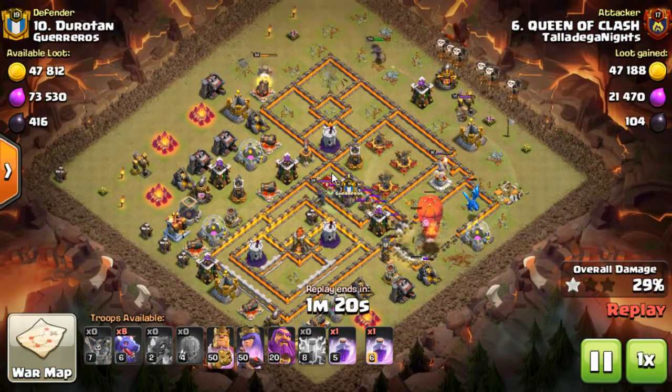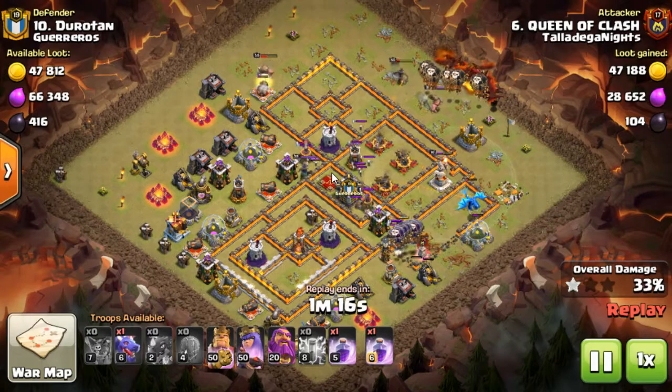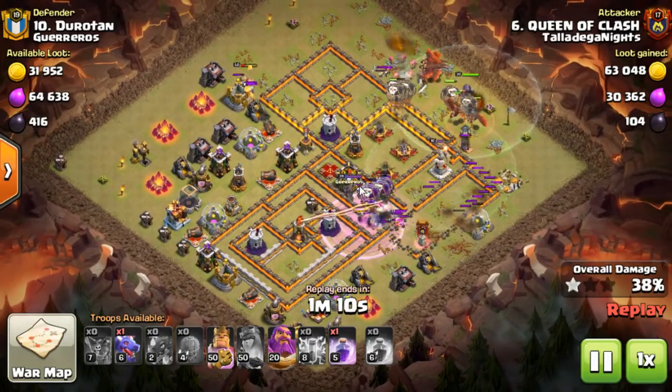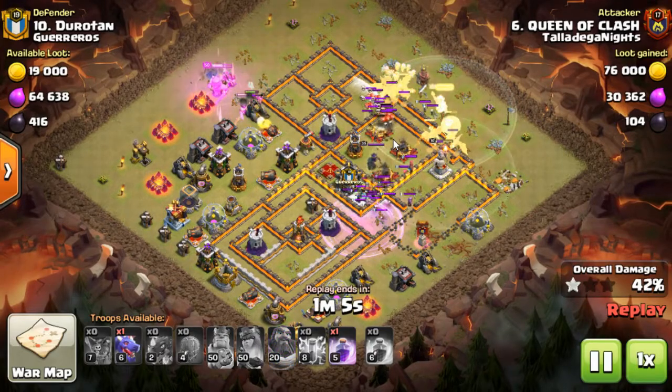Now we've got the balloons coming down, tanking just for some big bombs in case there were any there. And now look at that — clan castle is coming out. There's a big bomb and air skellies — a whole bunch of air skellies by the look of that.